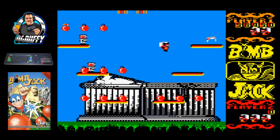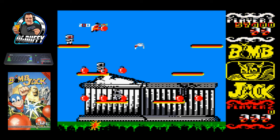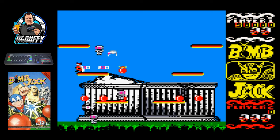Now, talking about the ZX Spectrum version — as you know, the Amstrad and Speccy versions are quite similar, except for a few colours. Let's go take a look at the Speccy version now and see how that one does.